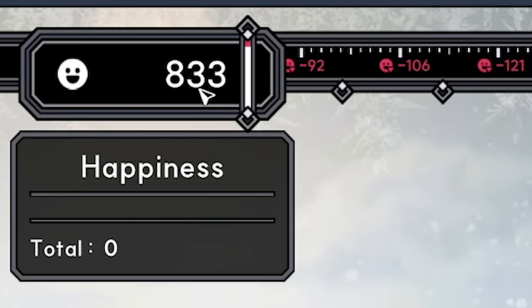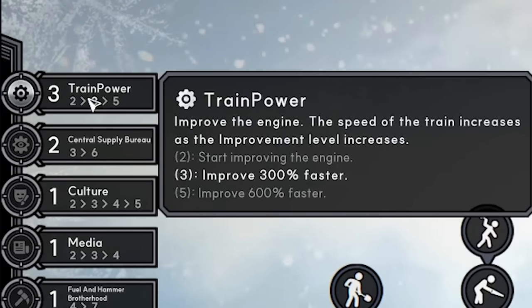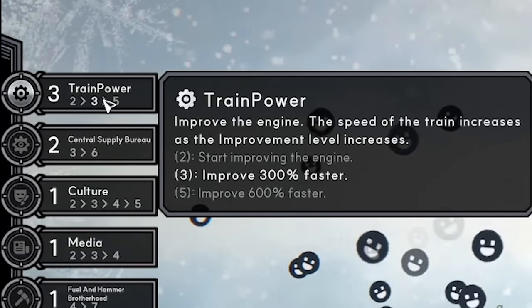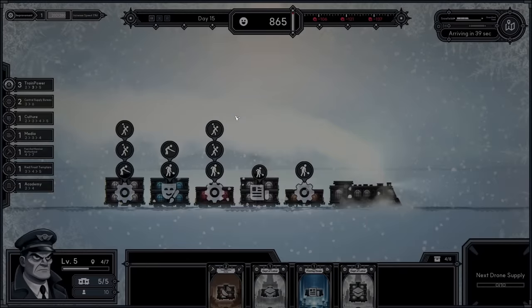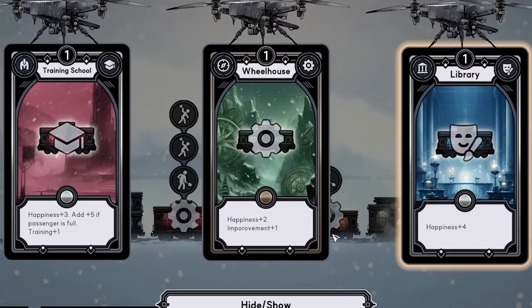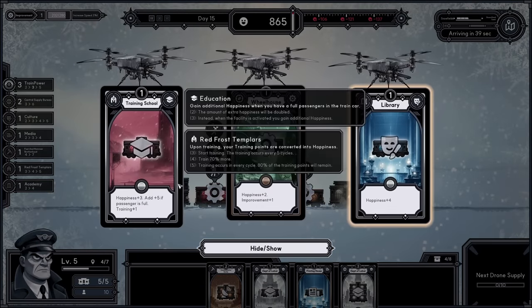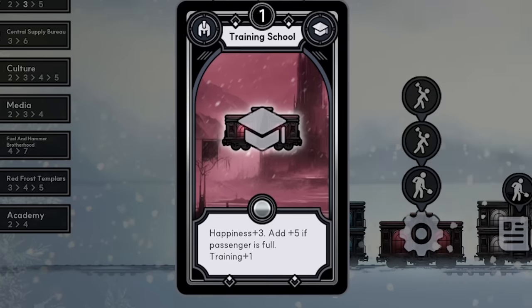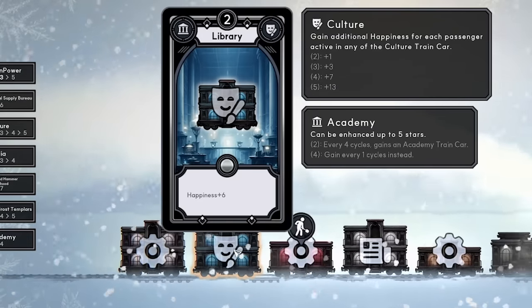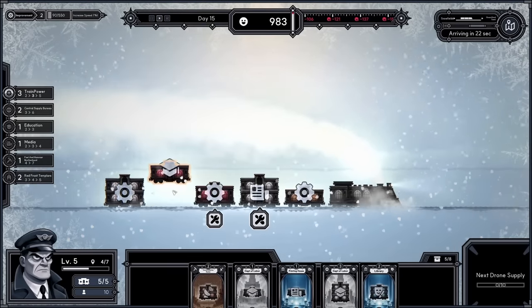We got our first gold card — the control room, with happiness seven, improvement four, training three — yes please! Let's swap the card with the least happiness. Happiness is at 830 but decreasing fast — we've got to get those numbers up. Train power is level three which means we're improving 300% faster. What have we got here — training school, wheelhouse, or library? The wheelhouse increases happiness plus two and empowerment plus one. We've got a library but it's not doing much without creative cars. Let's go with the training school.